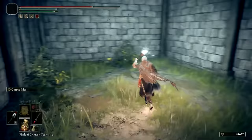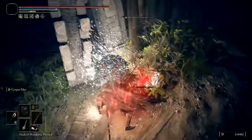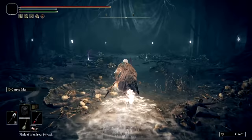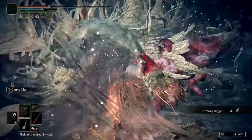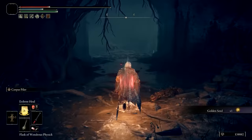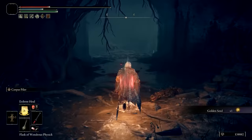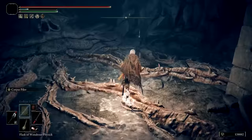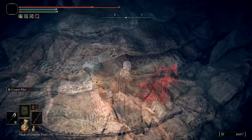Head south and get the Treasure Scarab along the way to obtain the Rancor Calls Sorcery, then continue forward and drop down to an even lower pit. Here, you'll be attacked by an Ulcerated Tree Spirit, and defeating it will get you a Golden Seed. There's also a Stone Sword Key to pick up in this area. Run south down the tunnel to find a grotesque-looking face, and witnessing this face is required as part of Roger's quest. You can pick up the Prince of Death's Pustule Talisman nearby, and there's also a bloodstain that reveals how Roger ended up in his current state at Roundtable Hold.